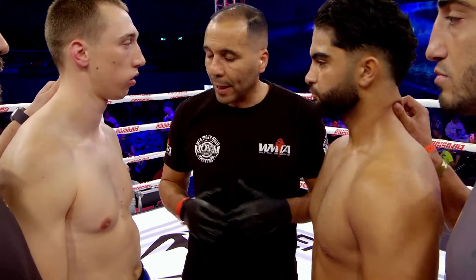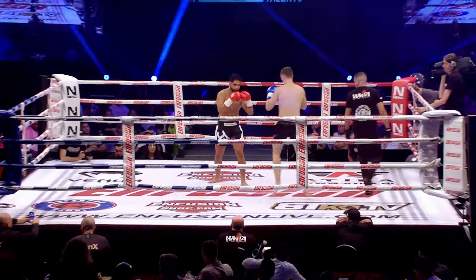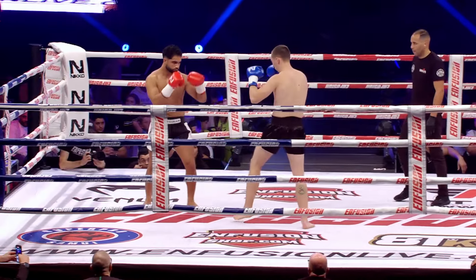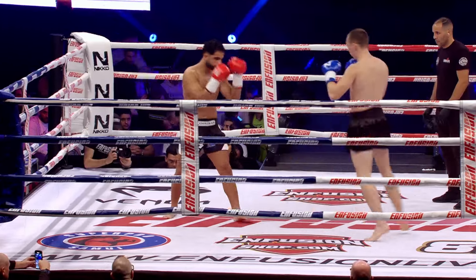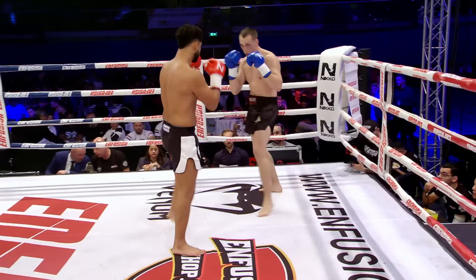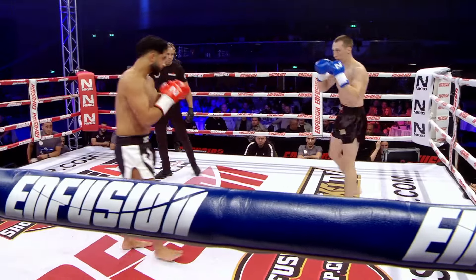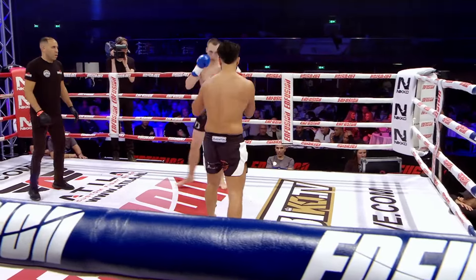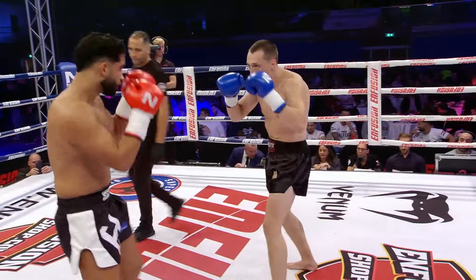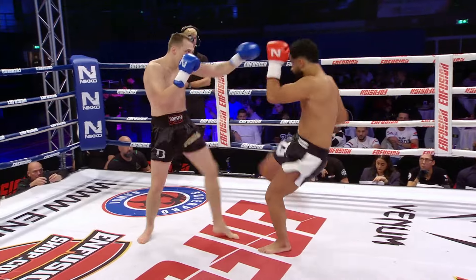Slight height advantage to Dijan, but nothing extreme. Touch of gloves. Hard kick there from Hasmam. Strong low kick. Good body kicks here from Hasmam. Hasmam just ever so slightly sharper at the moment, landing the shots.